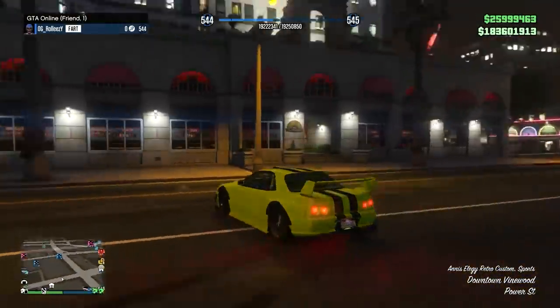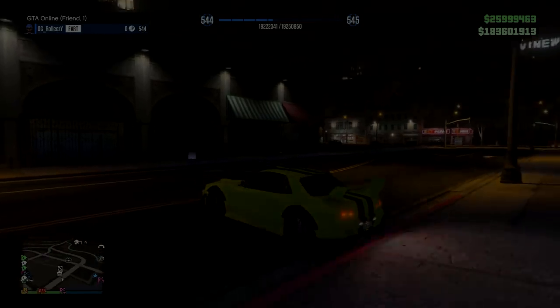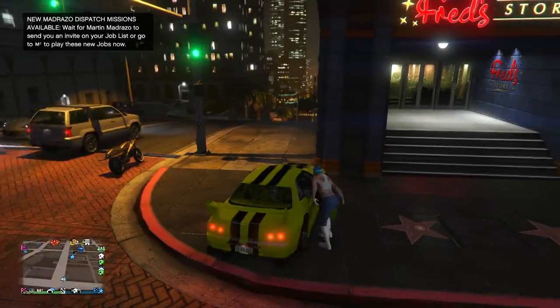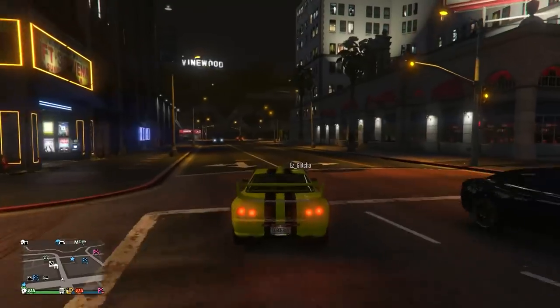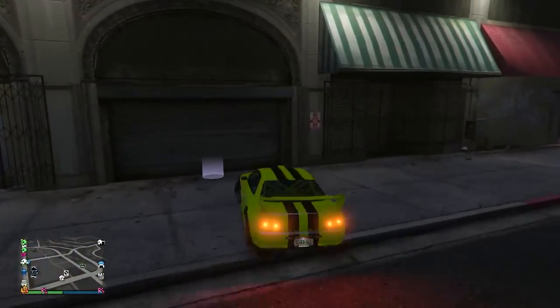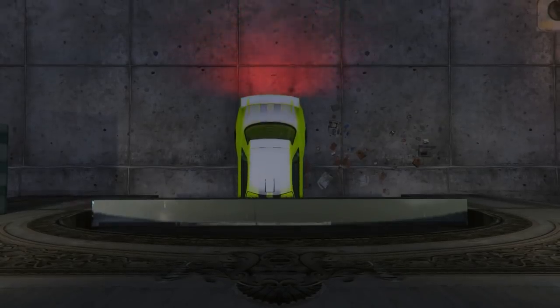If you press down on the D-pad you can see in the top left that I'm in a friends-only session. I'm actually in a party with my friend — I'm not sure if that helps but I just did that. Go ahead and pick up your friend, then drive into your nightclub service entrance with your friend in the passenger seat.